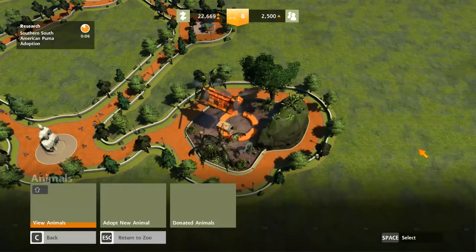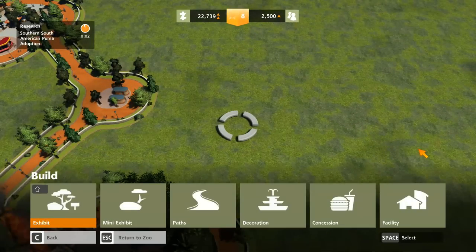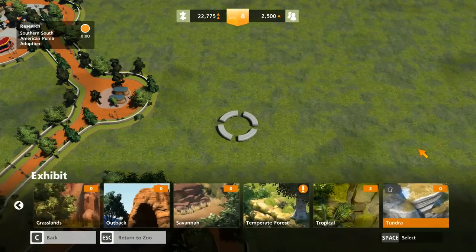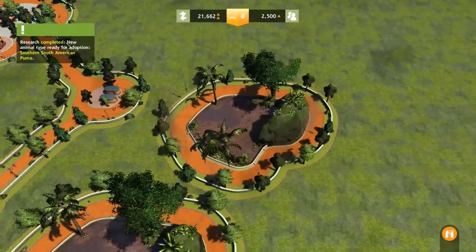Level 8 — good stuff. Our cougar research is about finished as well. Tropical — let's bring that in. Usually we'd spend a little bit more time making bigger exhibits, but because we've got this timed challenge, we kind of need to move faster.